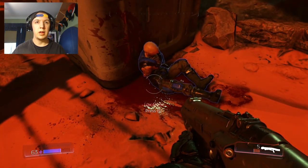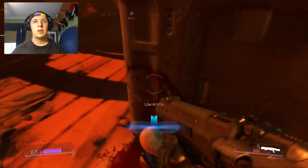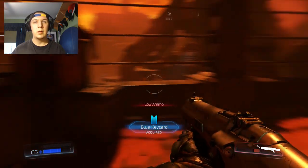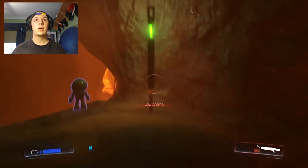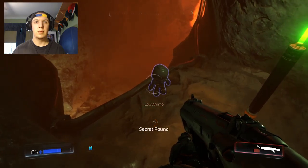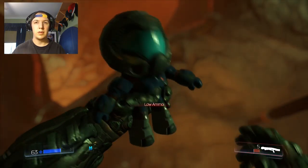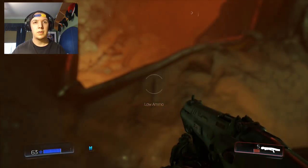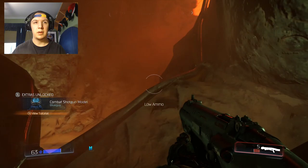Oh hey, look at that. Blue access card. So now that we have that... hey, we got it. Secret found. What is this? Combat shotgun model. Blue guy. Alright, nice.